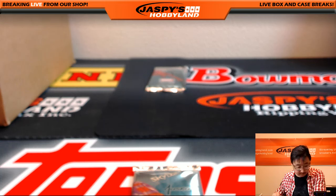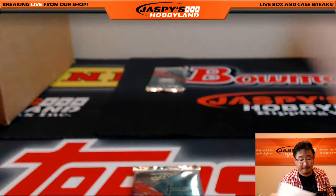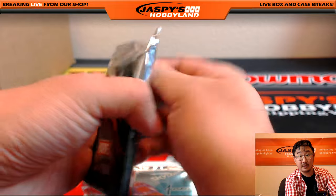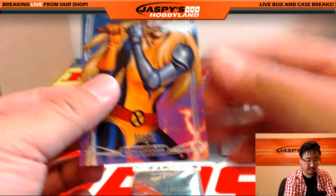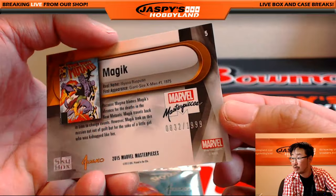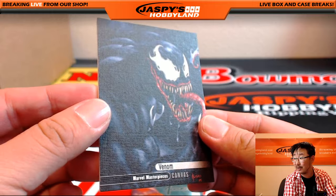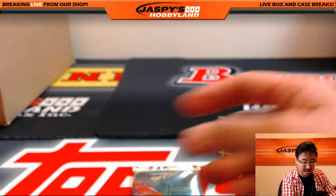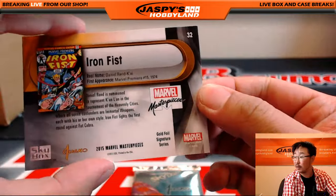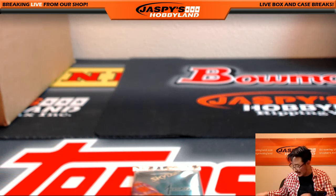And Hector, you are up next. Hector, you have pack 9. We've got Magic, 832 out of 1999. We've got that canvas card — Venom. Nice Venom canvas, sick artwork on that too. I like that. And Iron Fist, Gold Foil Signature Series Iron Fist. There you go, Hector. Nice canvas Venom — I dig that.